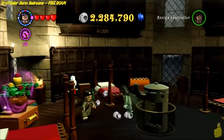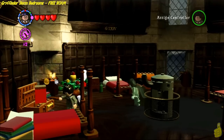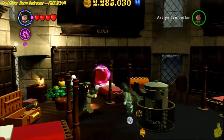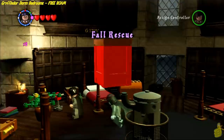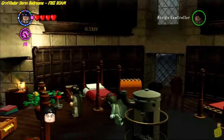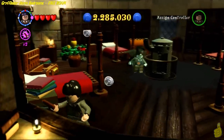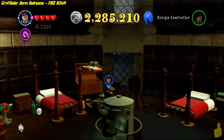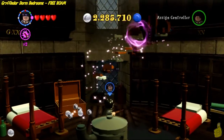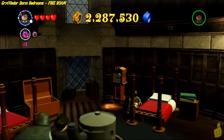There is another chest on the left side of the room — this one has a little potted flower plant on it. Use Wingardium Leviosa to get it off, and inside is a red brick — the fall rescue. Certainly worth having in the long run. One more chest in the back middle: zap it, a bunch of pieces fall out, and use Wingardium Leviosa to build it up into the tower.